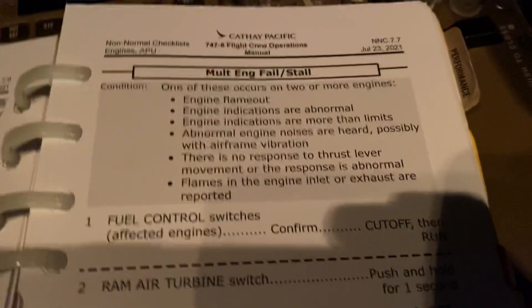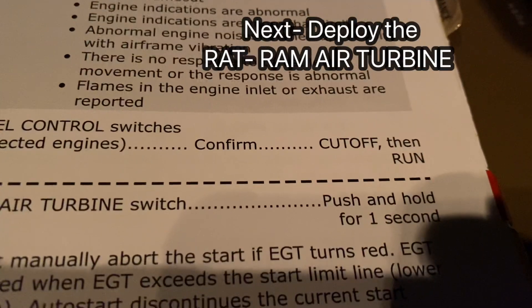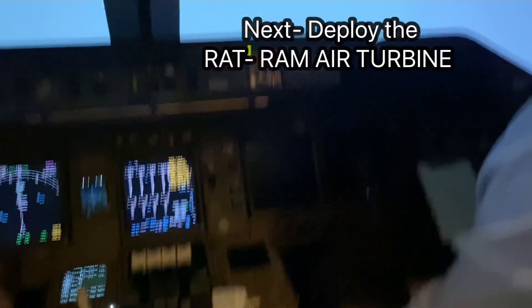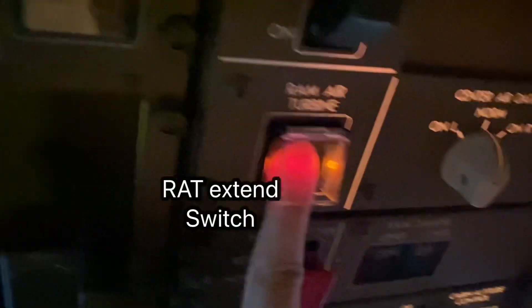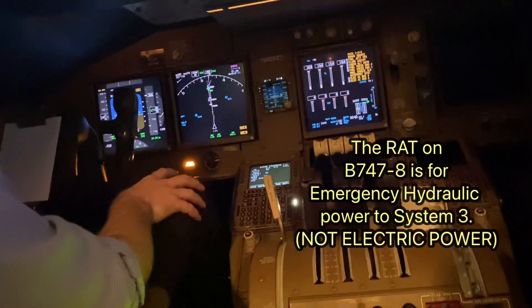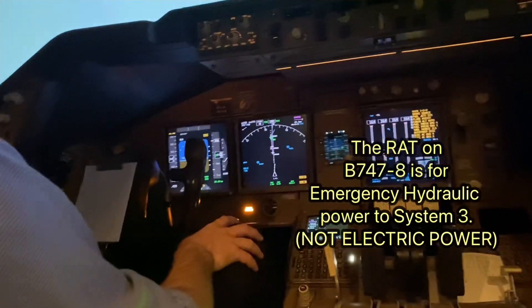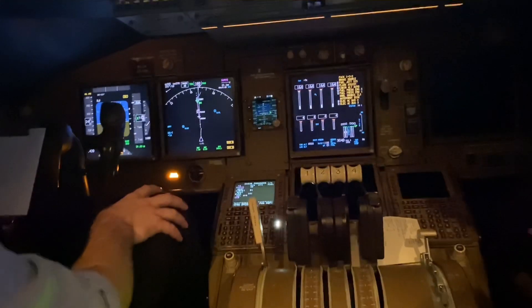Following the checklist: fuel control switch cut off then run, then it says RAM air turbine switch — push and hold for one second. The RAM air turbine switch is up here, and Giovanni is going to select it. RAM air turbine is on, and that's going to give us hydraulics on system three, which allows the airplane to have more controllability because the hydraulics are now working.